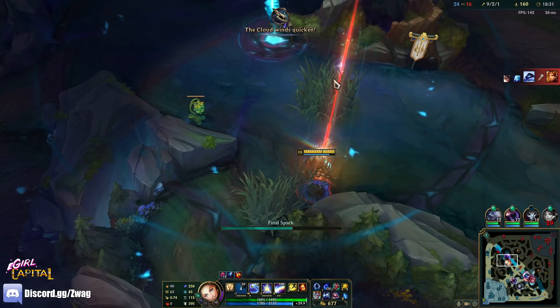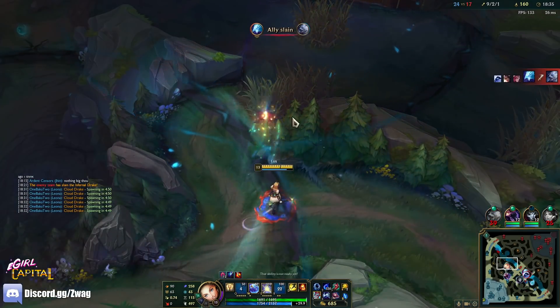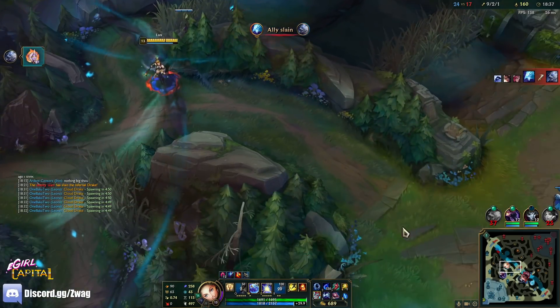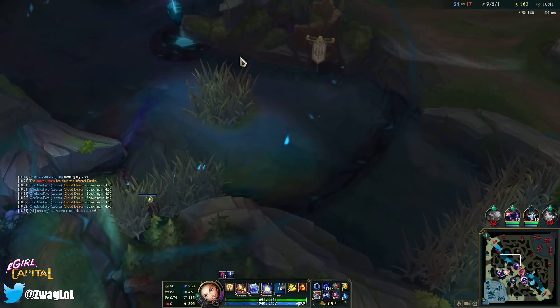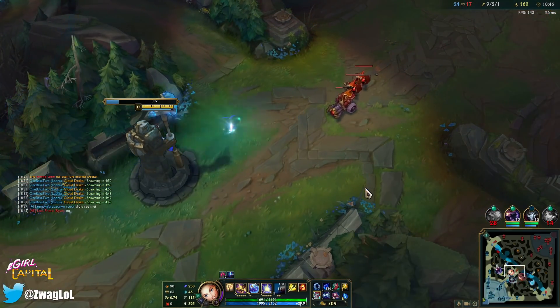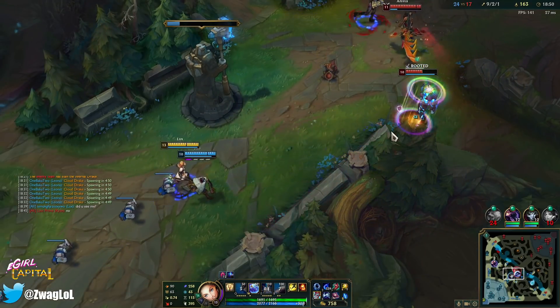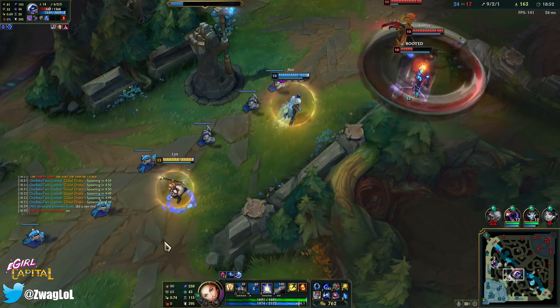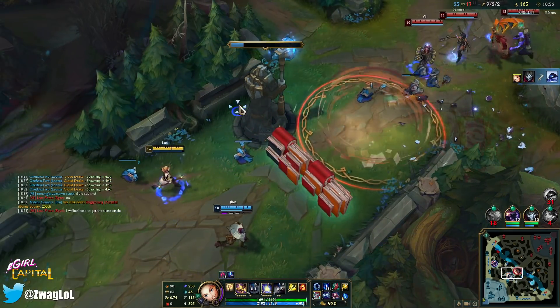There's our Ryze. Did he see me? Is this guy psychic? I'm pretty sure he just turned around to step on that thing — I don't think he saw me. Maybe he did see me. I was about to blast his ass. It's about to get blasted. Yeah, he walked back for the circle.